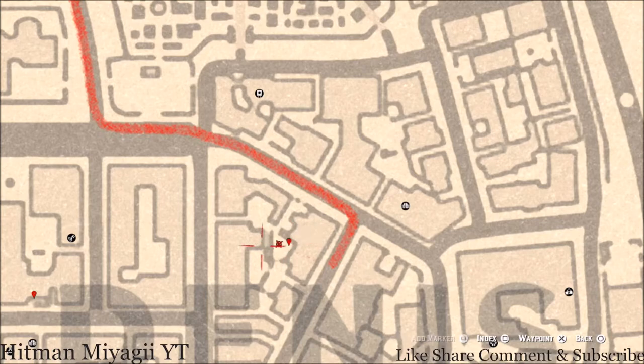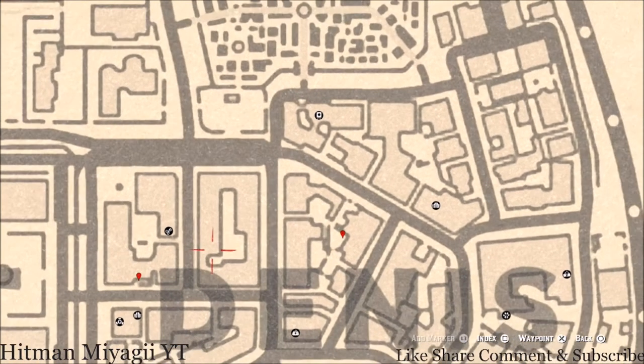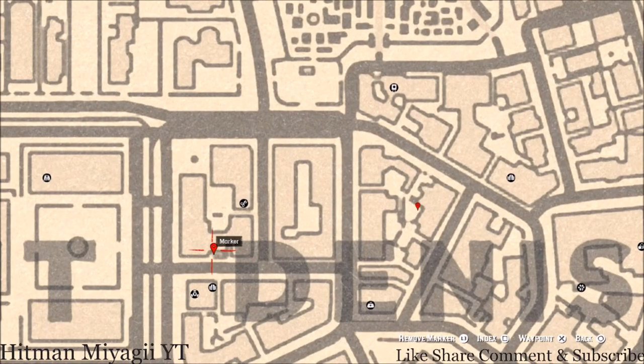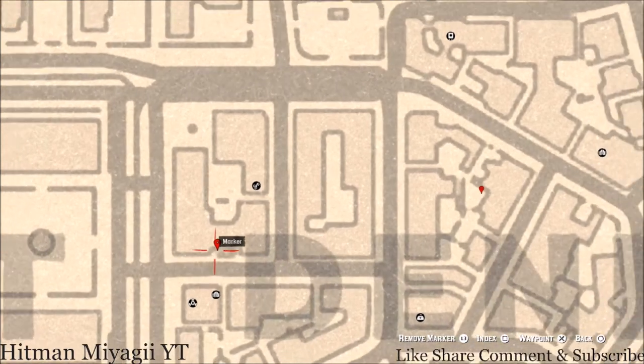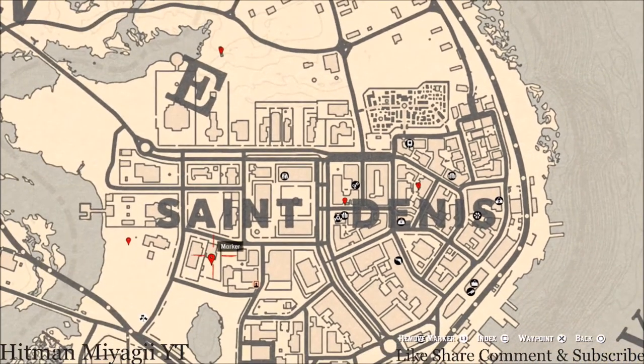Let's go to our next marker, which is a family heirloom. This family heirloom is an ivory hairpin. The ivory hairpin is on a table right on the other side of this gate — go through that gate and there's a little metal table, and right on that table you will find your ivory hairpin.